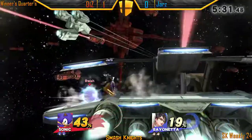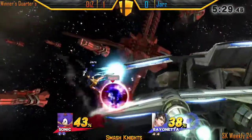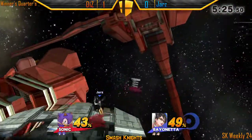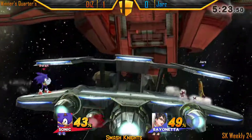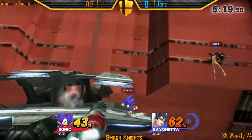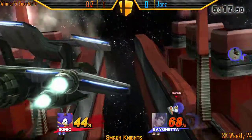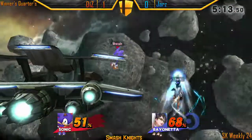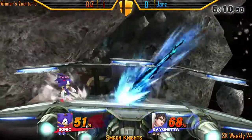One thing that I've noticed is that Jars hasn't been able to convert too well so far. His jabs are definitely advisable, but good luck for him — this is a little bit slow to punish all of that, wasn't really able to do too much about it. One thing that Jars needs to do is cover these landings a lot better, because one of the biggest things about Sonic is that he's really, really bad at landing — he doesn't have the best options to land.